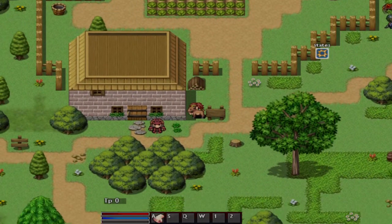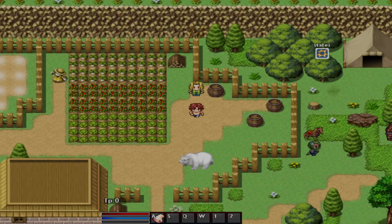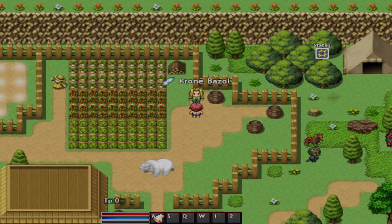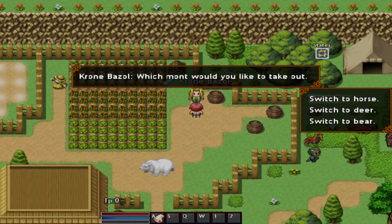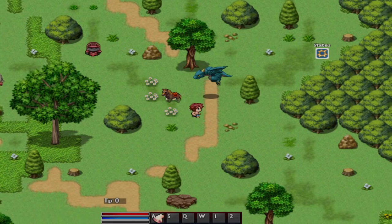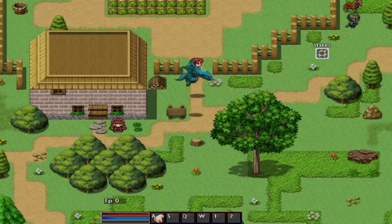As you can see, we got a deer right there. Well, not pets — we got mounts. We can ride around. Go ahead and change this to the bear, ride around on the bear. Let's go ahead and switch to the horse. And then one more surprise for you guys before we go on the quest — ride around in style.